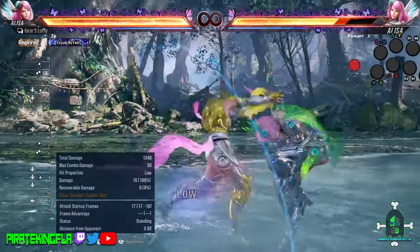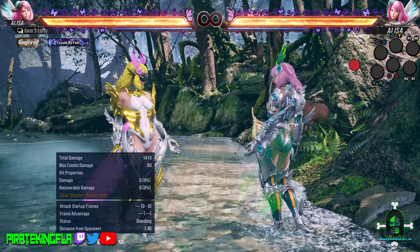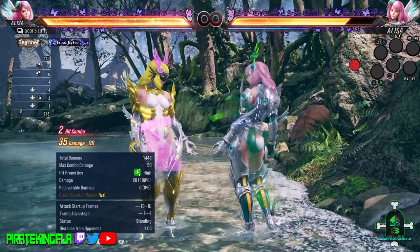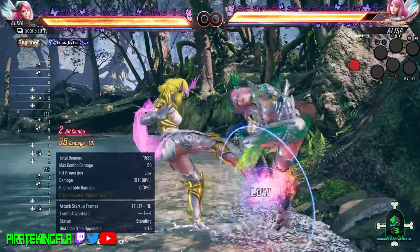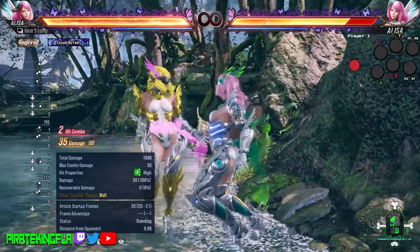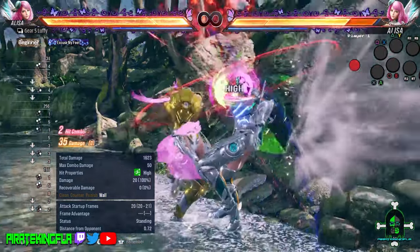Feel free to do this as much as you can. A nice little bonus about down 4-1+2 is that if you're at the wall and it hits, wall splat, and you're able to get a wall combo for full damage. Like I said, feel free to use this move as much as you can because it is now a lot better. It's more viable. It's safer. Throw this out.